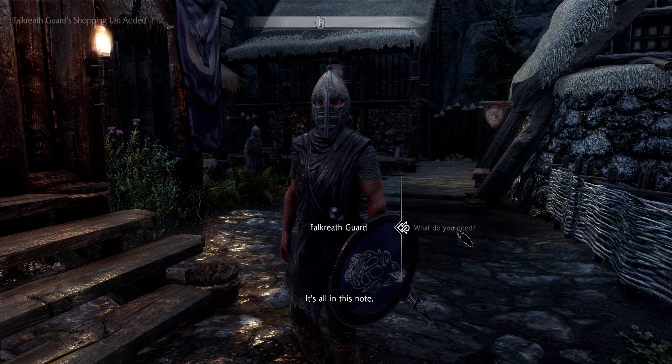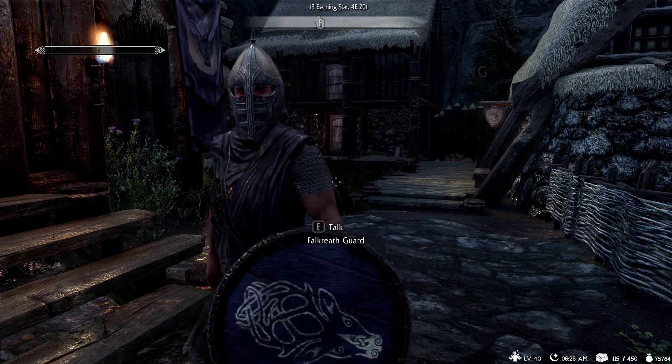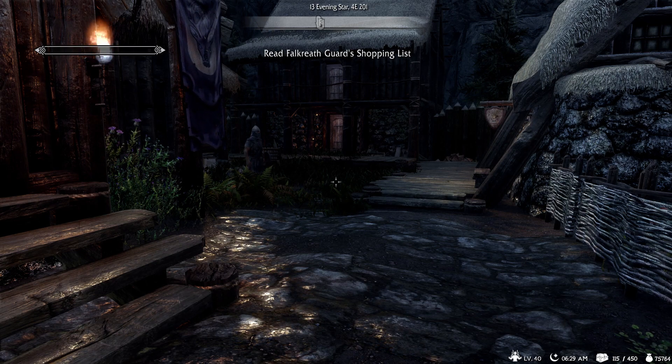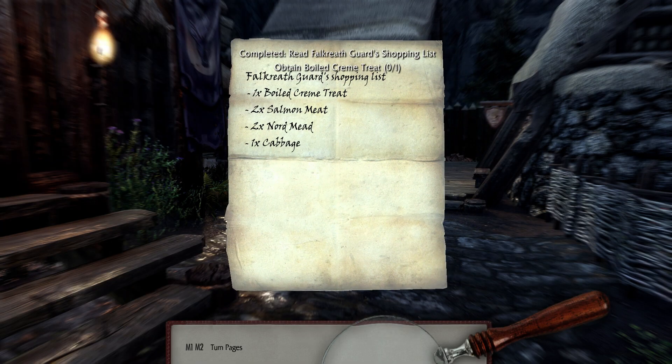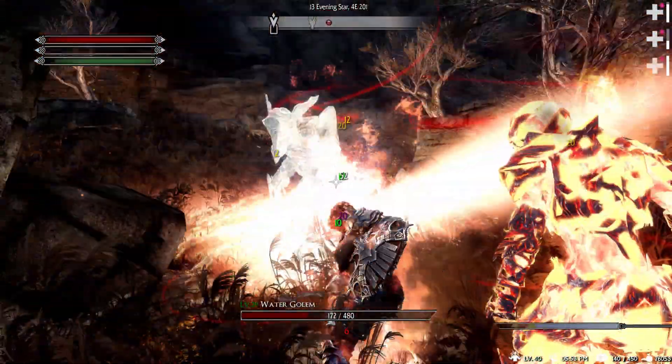Other quests involve sharpening a weapon, an axe, or something like that. My personal favorite was that NPCs will even give you a grocery list — that's right, you can shop for an NPC's groceries. When I saw that I was laughing so hard I almost spit my soda on my monitor. Who would have thought you'd go shopping for an NPC?